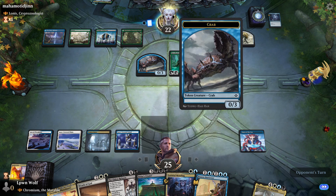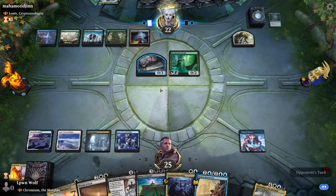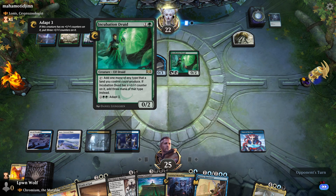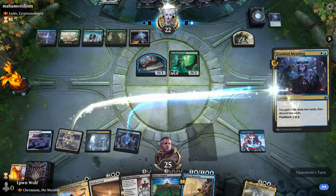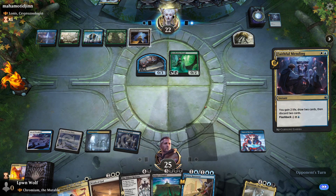This crab looks epic, especially for a 0-3. How small is this crab to have no power? I'll tell you what — if it was the size of a 50p piece that would still hurt. They're going to have 5 mana to adapt, so for now let's go for Faithful Mending to filter our hand a bit.